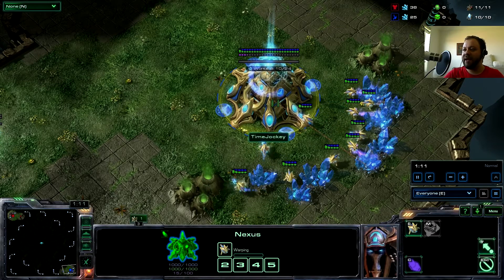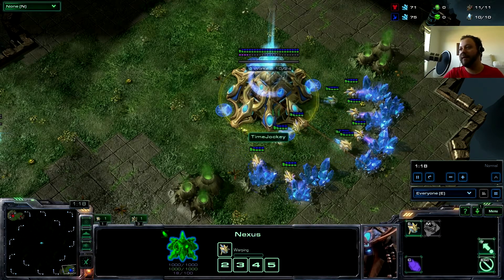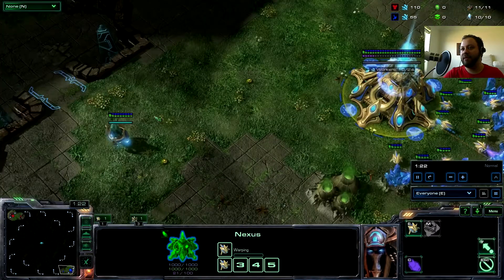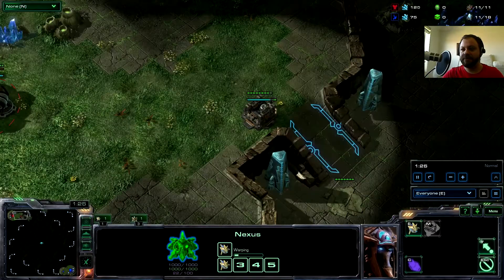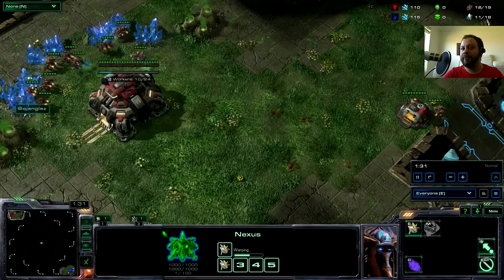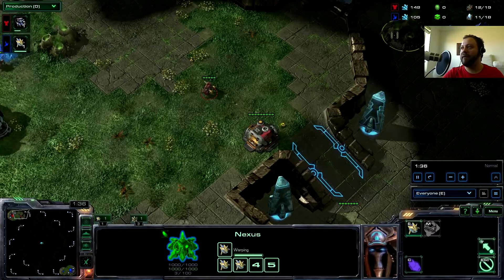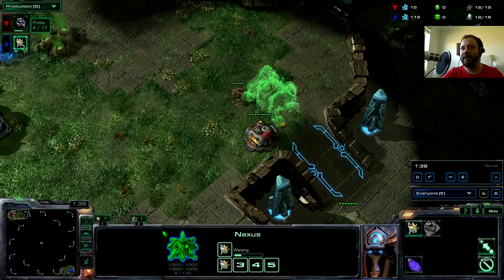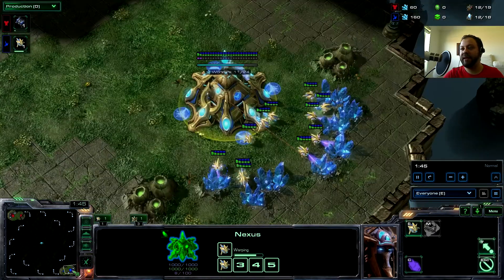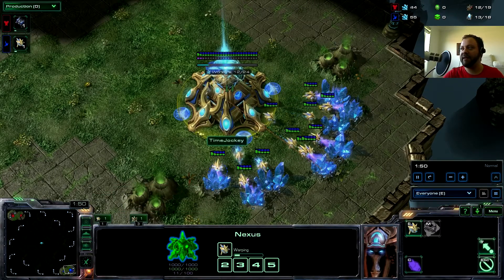I'm going for a pretty standard build — I'm just going to try and get out some gateways and go for the four gate. It's worked well before, so I want to get four gateways out and use them to start getting out some units quickly. We jump up to see what the other guy is doing — he's just building a supply depot, trying to wall off so I can't get in. Resources are close; he's got a few more minerals than I do. He's getting out his barracks, which is where he'll start pulling out Marines. We'll jump back and see how I'm going — I've got my Chrono Boost done and my gateway coming soon.